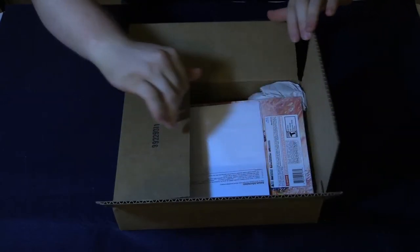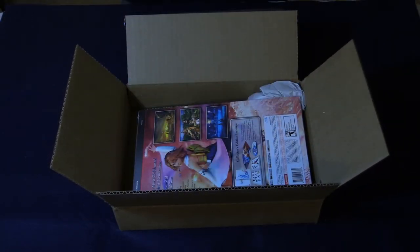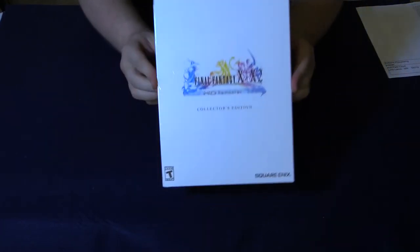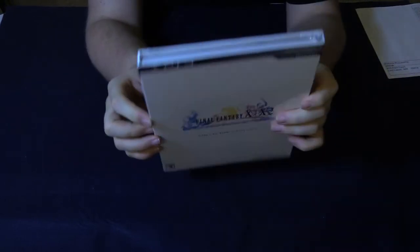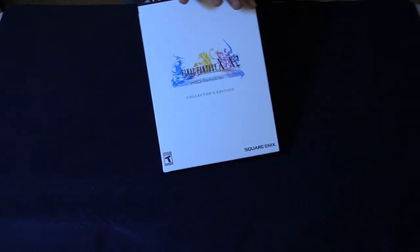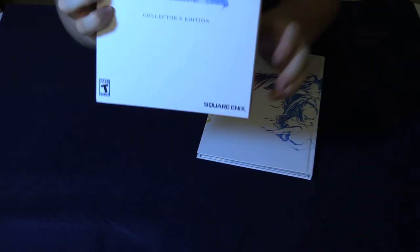I'm just going to bust into it and carefully cut the tape here. We've got my Digital River receipt, and that is it. We'll move the box out of the way. We've got the back cover there — I'll flip that around. You can see the front cover. This is the same basic cover sleeve that they received in the Japanese copy of the game. It was asked for by the fans. I'm just going to get the plastic wrap off of it here.